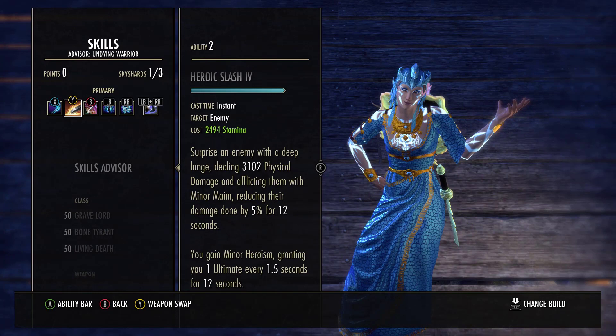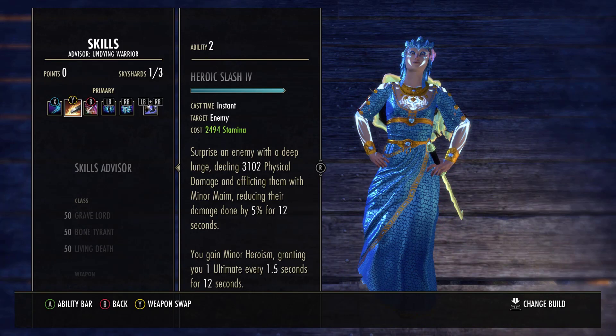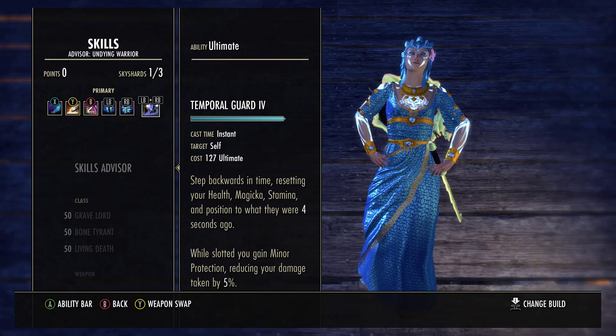My skills are pretty much just standard tanking skills. I have a flex spot on both my front and my back bar. On the front bar, I have Heroic Slash sometimes slotted, other times I have a crowd control. Really it doesn't matter because I'm going to be saving ultimate between boss fights anyway, and I'm pretty much going to have 500 built up most of the time where Heroic Slash won't be necessary. My front bar ultimate is flexible, but normally I put on Temporal Guard for the 100% uptime on Minor Protection. The reason I don't run Colossus on the front bar is because I have it back barred to proc Major Slayer, and I don't want to accidentally cast it when I'm on the wrong bar.